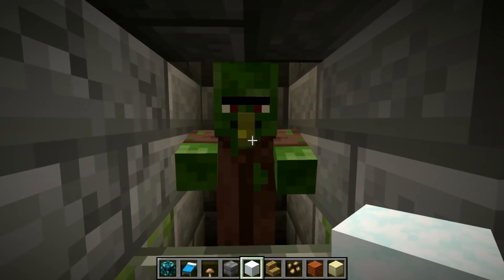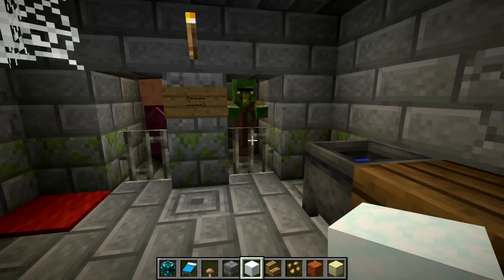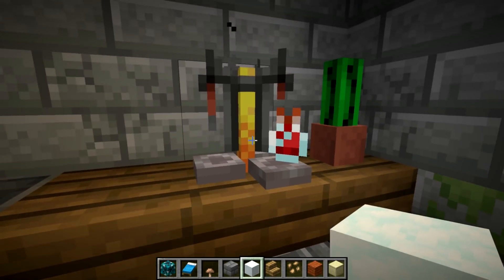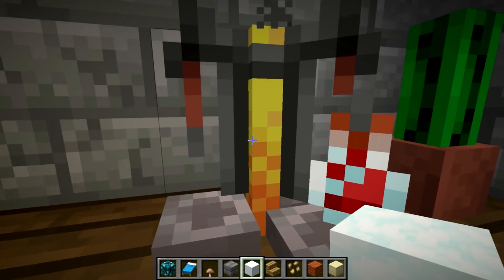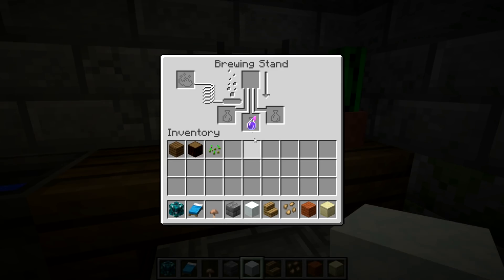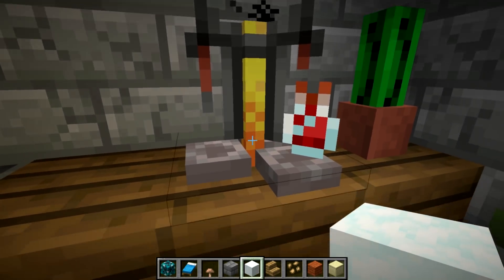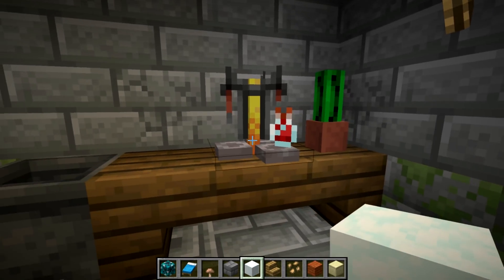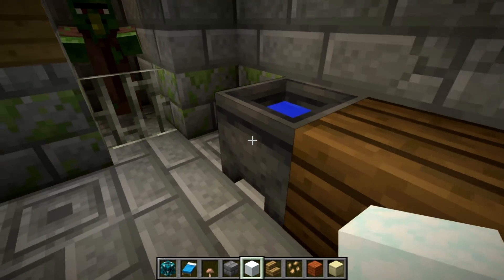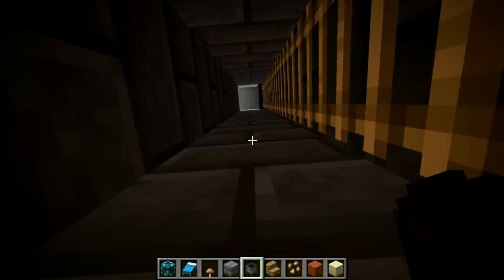There's a zombie villager which looks a lot different — a little bit greener than it was before, actually quite a bit greener. And then we have this awesome brewing stand. This is one of my favorite new textures — the brewing stand. Along with the potions, which also look really good. That orange transitioning into yellow makes the brewing stand look awesome. And then there's also a new cauldron texture.